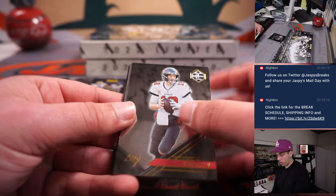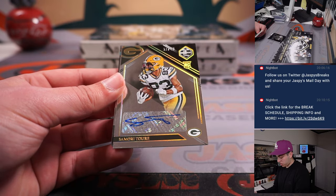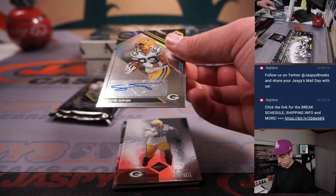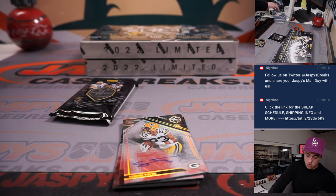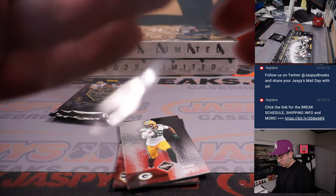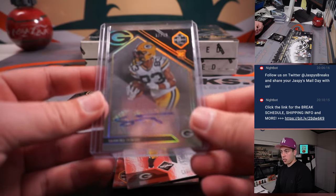Should be another auto — upside down for the Packers. Out of 49 — Samori Toure, out of 49 for Green Bay. Green Bay was picked up straight up by Ed. So that's going to Ed.